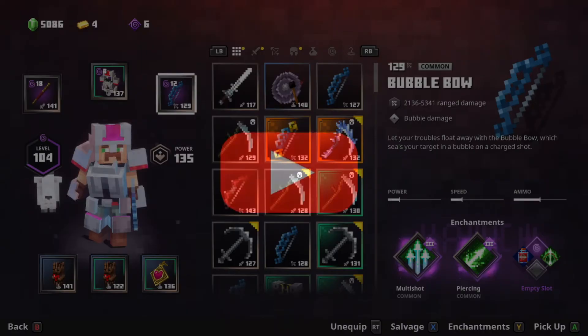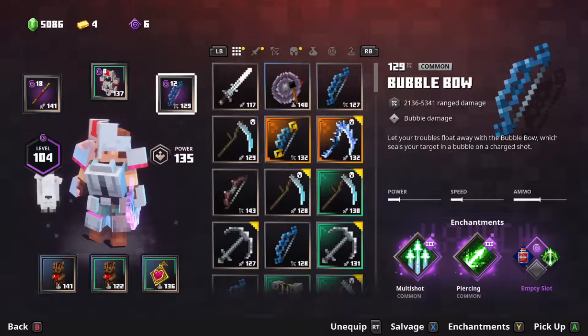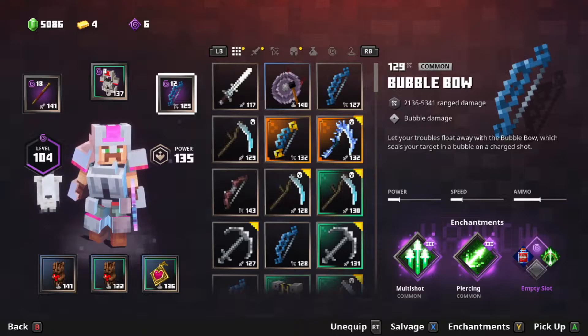If this video helps you out, remember to subscribe. Before we can do anything, we need to unlock a bubble bow from one of the DLC missions. You can maybe buy it from a merchant, but the biggest thing here is you need the piercing enchantment.